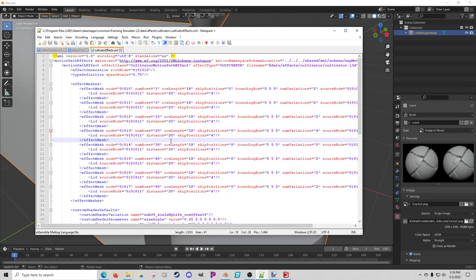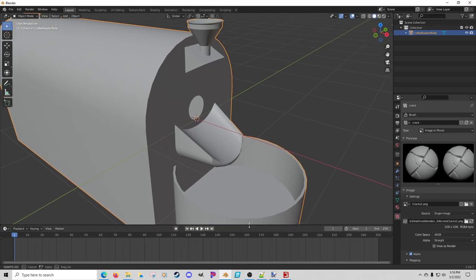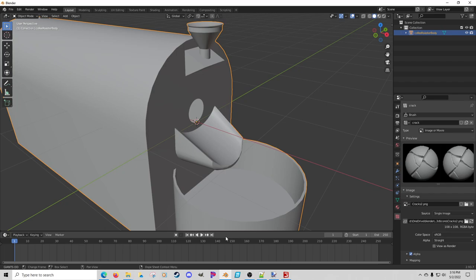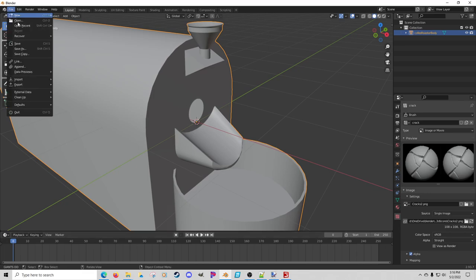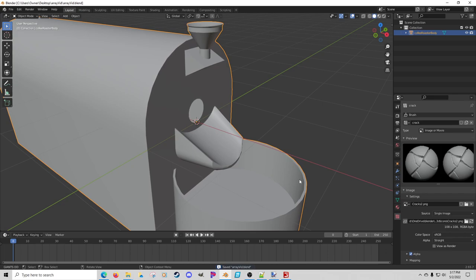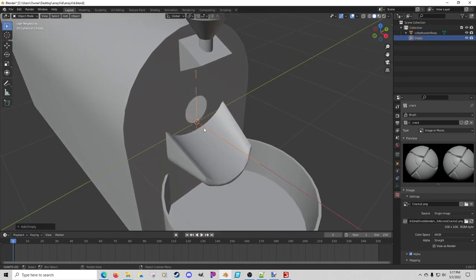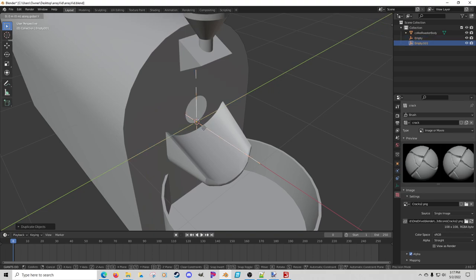We're going to use the number I was talking about - a simple 3 and an 18. You'll need a little keyframe experience, which I'll show you. First thing - make sure we're at zero. Another key thing: save your file somewhere first. I'll hit Save As, go to my desktop, call it 'array vid', and save. If you don't save, when you go to export you'll have no idea where it ends up. Then we'll hit Shift+A and add an empty plain axis.